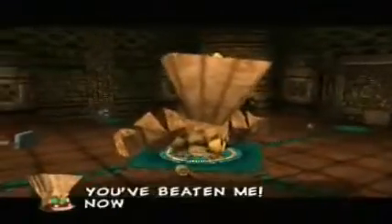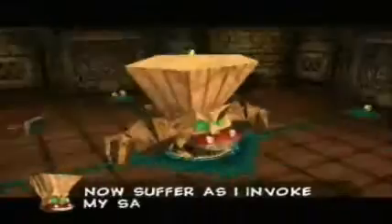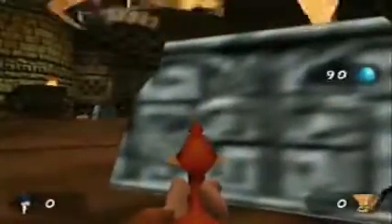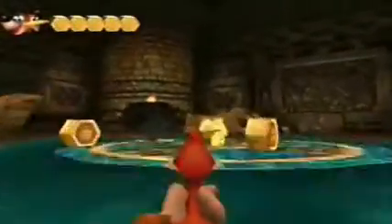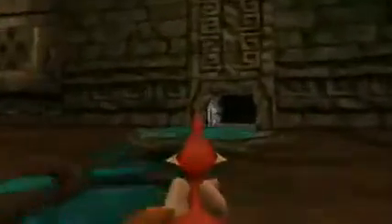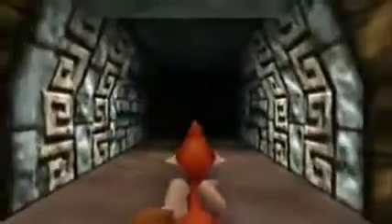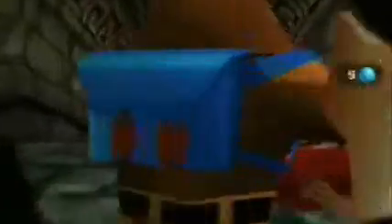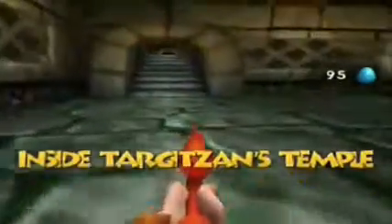'You've beaten me! Now suffer as I invoke my sacred self-destruct!' Oh crap. Let's hide and duck and cover here. Kaboom. Nice — that's kind of epic that he just exploded at the last second there. Alrighty, so with that jiggy — or the GOOOLDEN NUGGET — we have completely grabbed all the golden nuggets we can possibly obtain inside Targitzan's Temple.